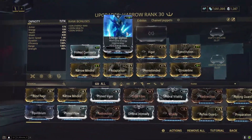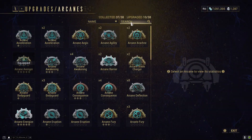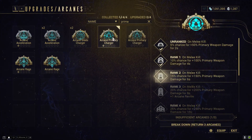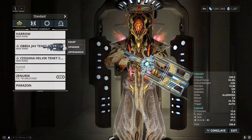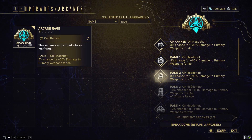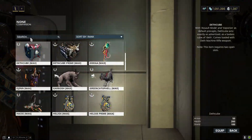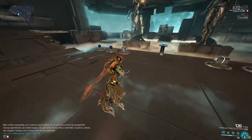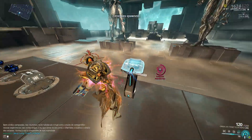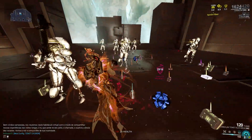Let's try adding some buffs. Let's go with Corrosive Projection and Arcane Avenger. I don't have a great arcane for the primary, so I'll use Primary Charger - it won't make a huge difference, but let's try it anyway. Let's call in the Crit Cat - trusty critical Kavat. Give it about seven seconds - that's going to be around five seconds to give you the maximum damage.